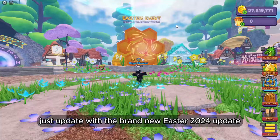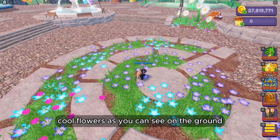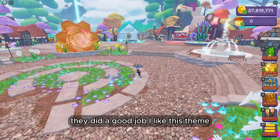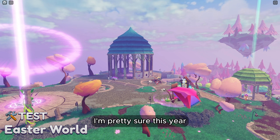Jagged Adventures just updated with the brand new Easter 2024 update and a lot of new things came with this update. Two new dragons and a whole different way of getting eggs and unlocking the new dragons. I'm pretty sure this year they changed up the way that the event happens and how you can get the eggs and how you can unlock the new dragons.